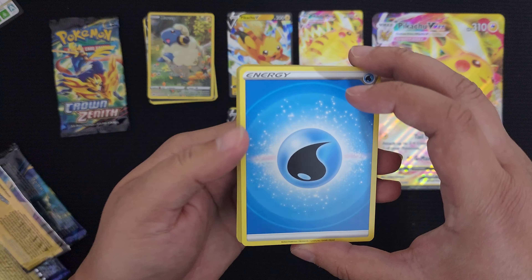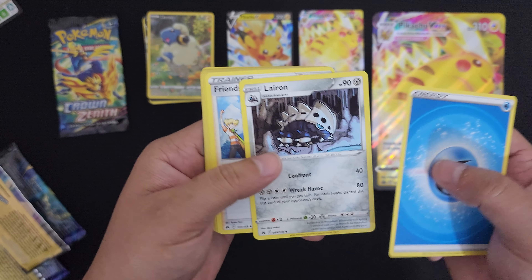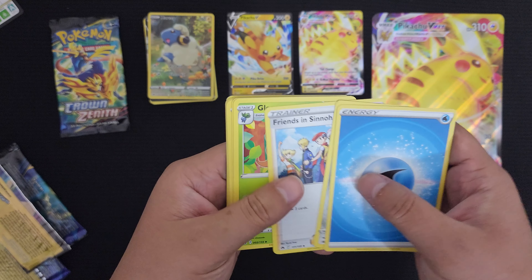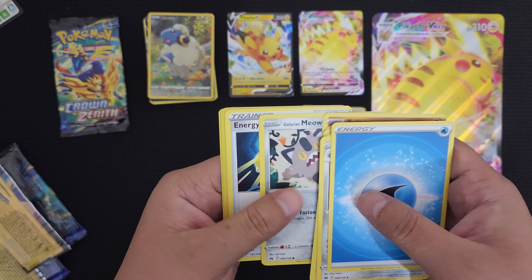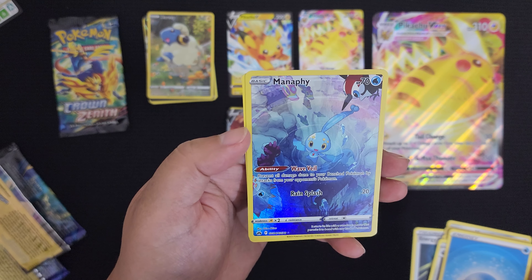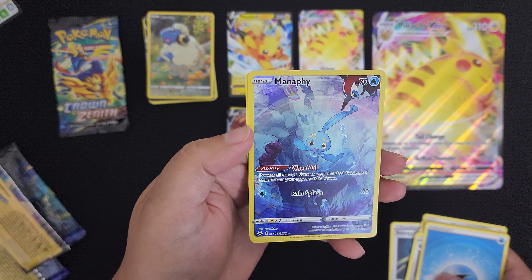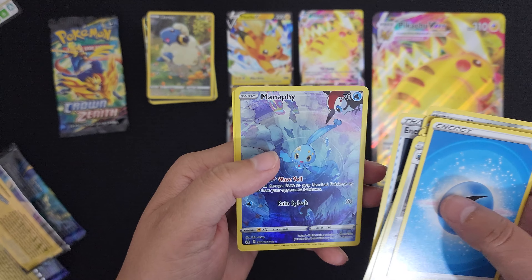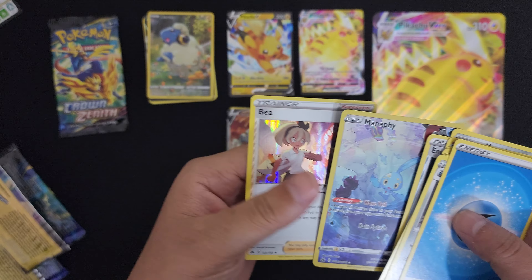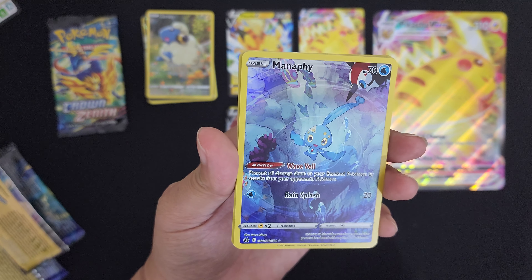Let's see what this fourth pack gives. Energy, Larian — that's cool. Aron is in this set — it's one of my favorite Steel-type Pokemon. Friends of Sinnoh, Gloom, Rockruff, Tangela, Baltoy, Meowth, Energy Retrieval. We got another gallery card — Manaphy! Very pretty, this is beautiful. And what's behind the Manaphy? Hollow Bibarel — I just call her B. Got another one. Wins.